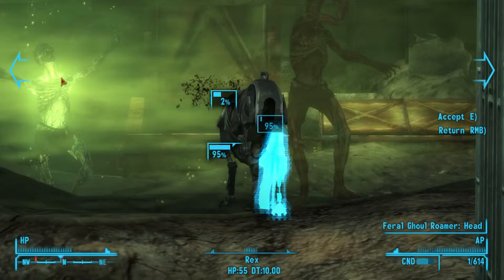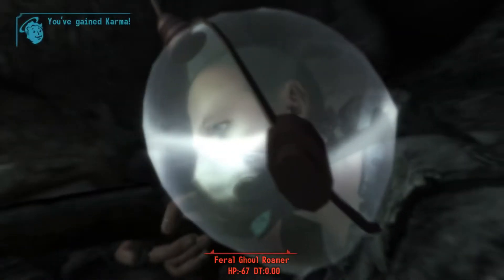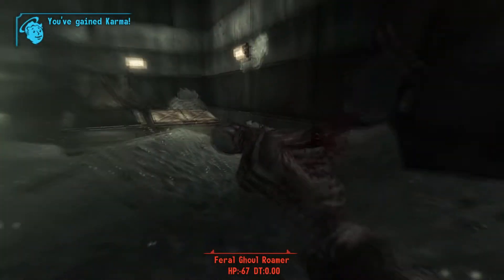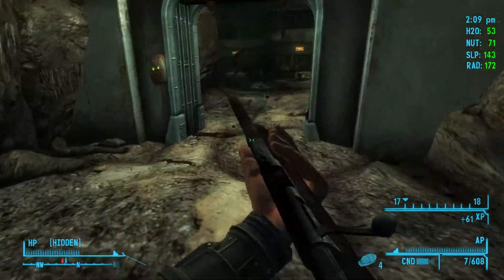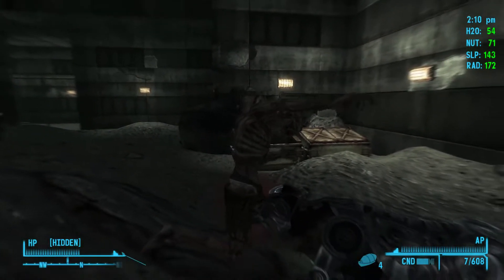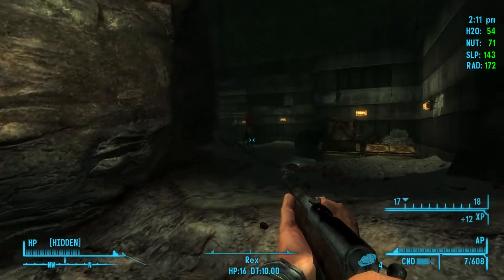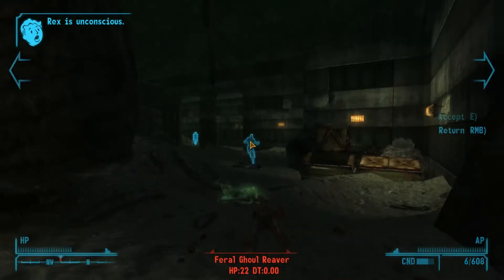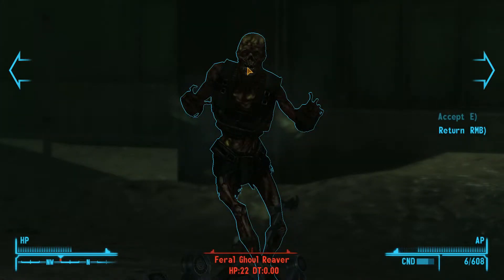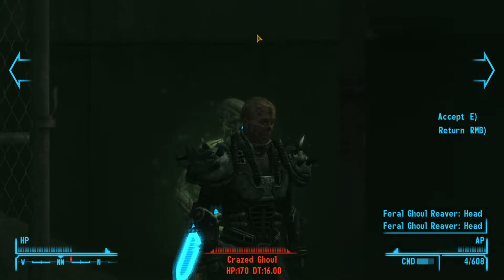Crazed ghoul - oh he has a gun, fuck. I hope I can shoot through this. Yeah I can. The one that has a gun I really need to get rid of. Guys, stop pushing me. Here we go. Let me open the gate for you.